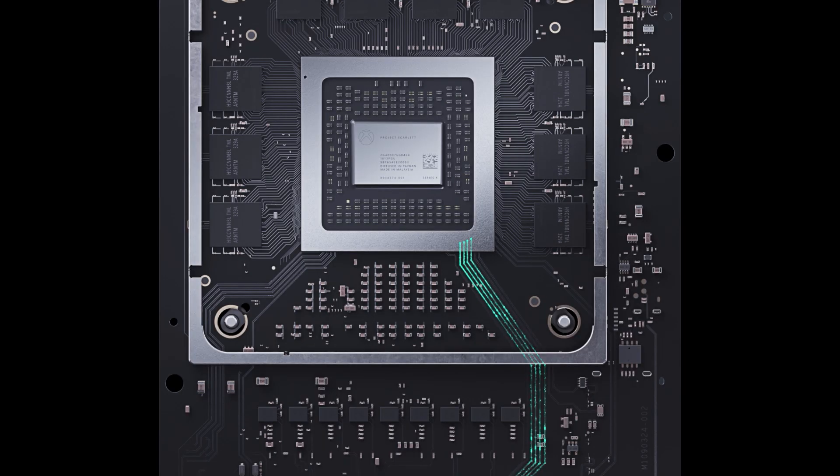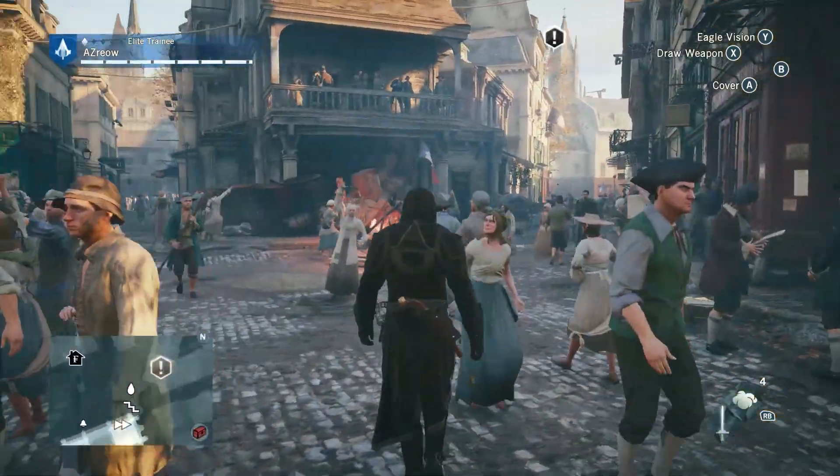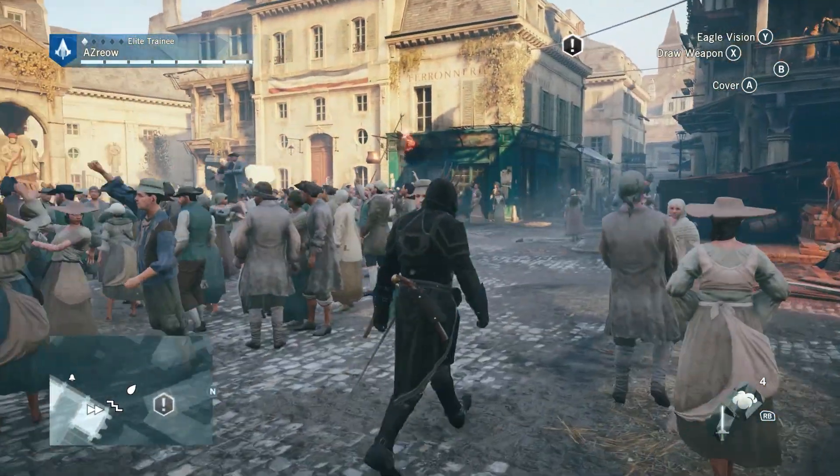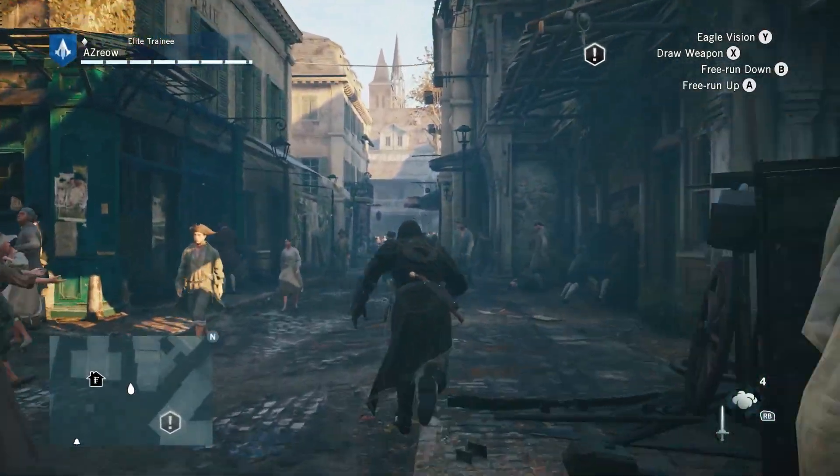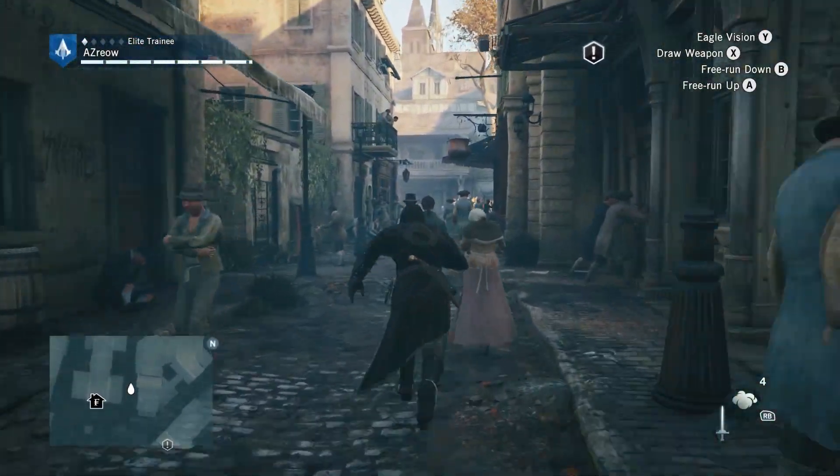When it comes to console gaming, it can be a critical factor in achieving the goals of a game. For the past generation of gaming, a single game comes to mind when thinking about how much impact a CPU can affect the performance of a game. That game is Assassin's Creed Unity.